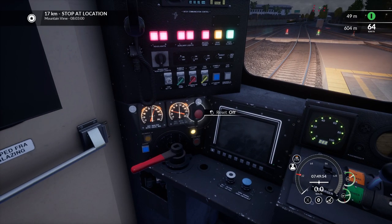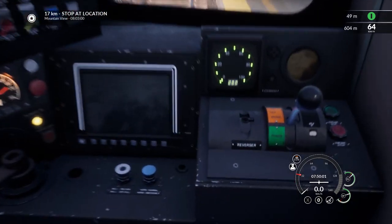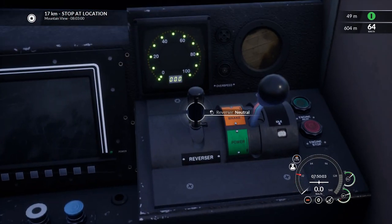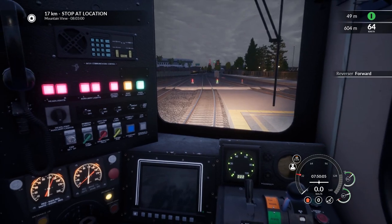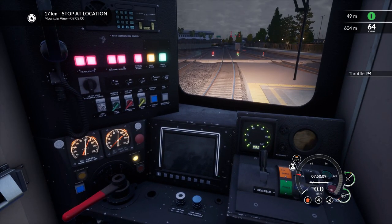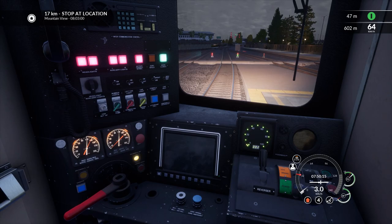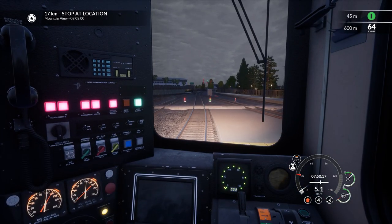Brake pressure comes down, all right, we're good. There's a little power — oh hang on, got to put her in gear, I knew I'd forget something. There we go. Our power is coming from the other end of the train — there's a nice detail. Let's hop outside.